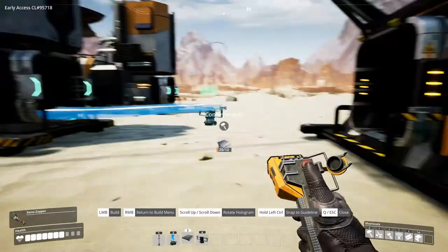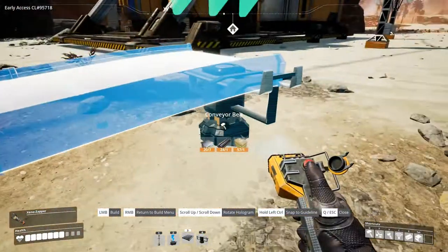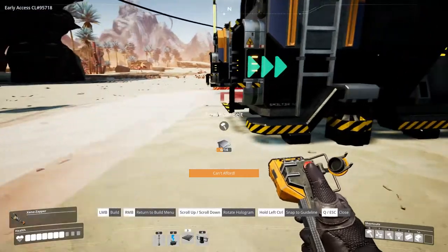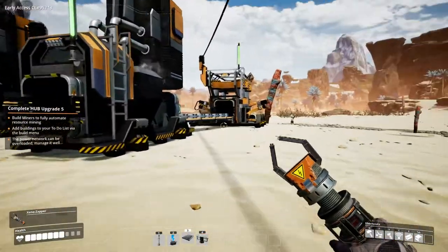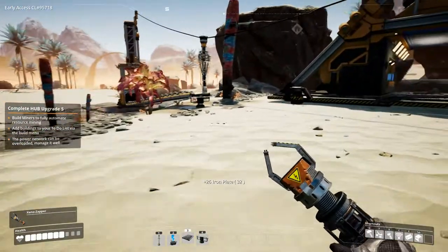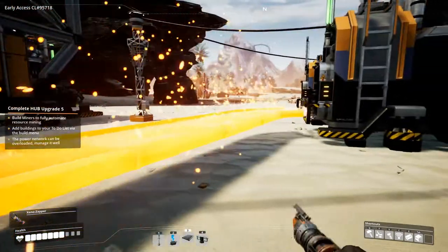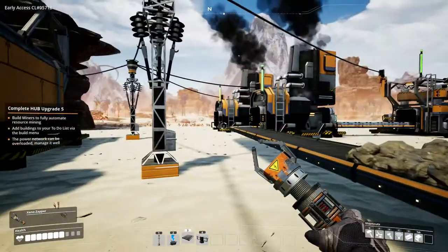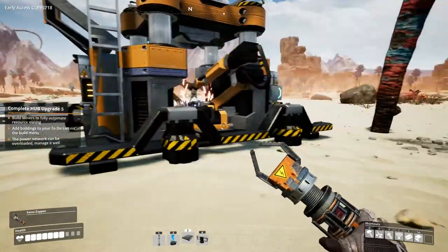Our power consumption is at 9 megawatts out of 20 possible, but we have the other biomass burner which we haven't hooked up yet so we can get up to 40. Let's build conveyor belts from there - we need plates, I can just grab those here. Let's run the belt like so - fantastic! We have our very first automated process from ore to iron plate. This is great!